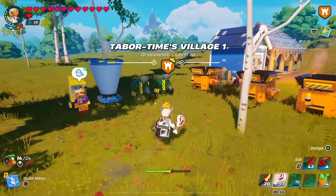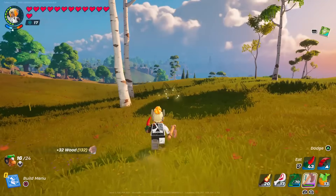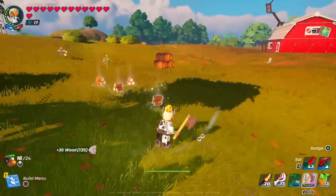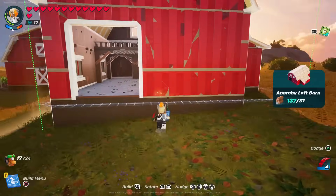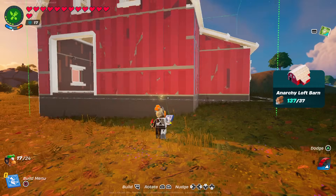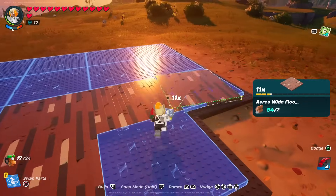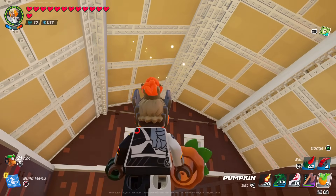We're going to need a lot more planks. To make planks you simply need wood, so I'll crank up production and farm some wood. If you've got a super good pickaxe you can destroy big trees in one hit — it's insane. Now let's start the next build: the Anarchy Loft Barn with 22 stages. I'll place it here. I'll have to collect more materials at some point in the middle, but let's spam this build together.